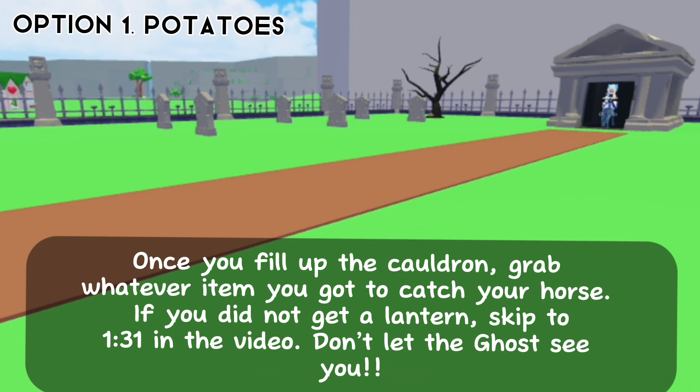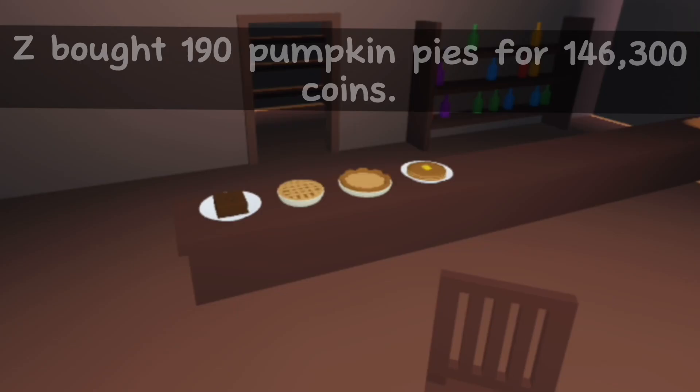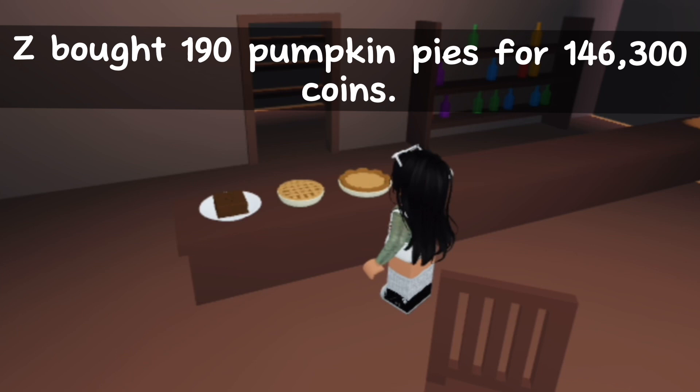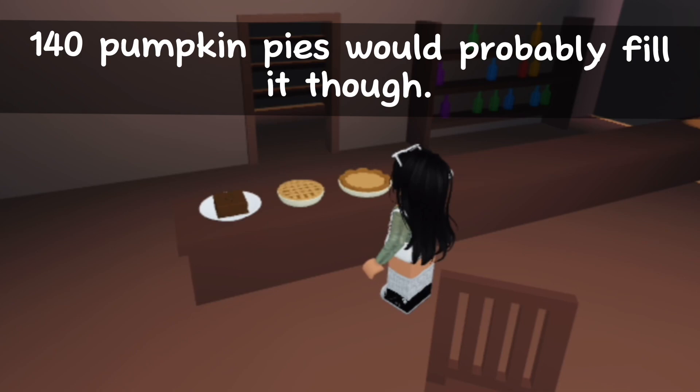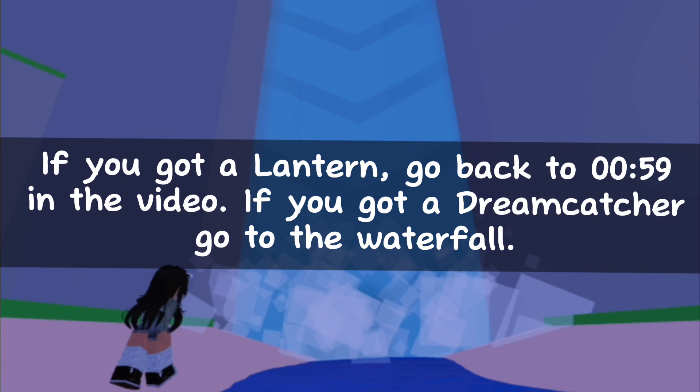Don't let the ghost see you. This is probably the fastest option — Z bought 190 pumpkin pies for 146,300 coins. 140 pumpkin pies would probably fill it though. Put all of the pie in the cauldron.